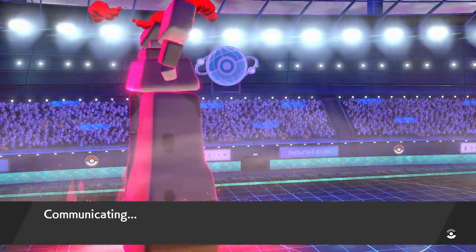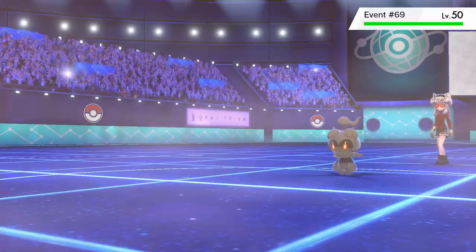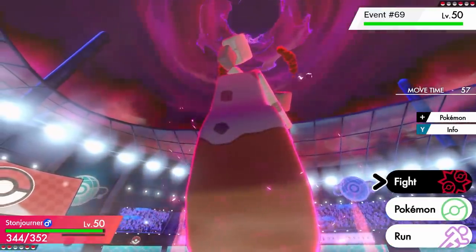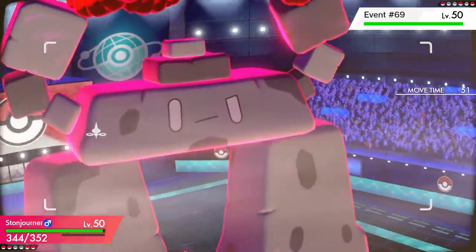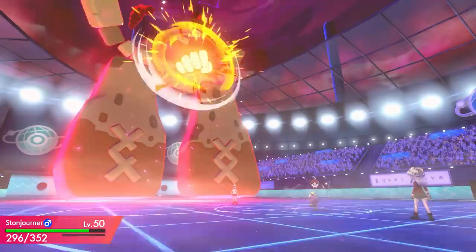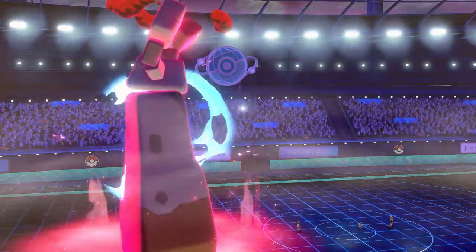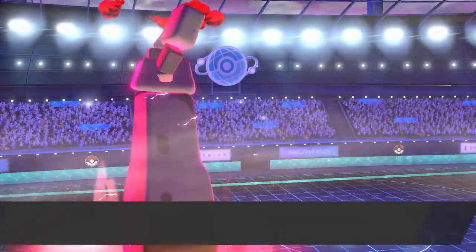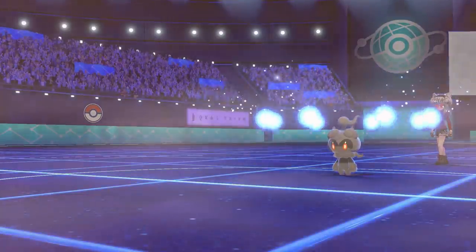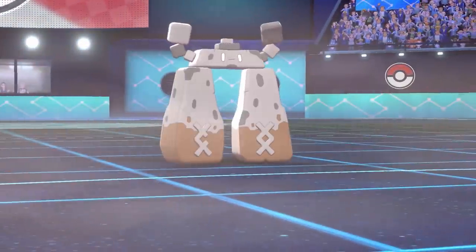I was waiting, maybe expecting some salt, and then 'Event 69' came out — a Marshadow. It's becoming increasingly apparent this person knows I'm streaming, they're watching the stream, and they're really trying to troll me because I say '69' as a joke all the time. Close Combat came from the Marshadow — Stone Journer took it like a beast. It had a Weakness Policy — not Choice Scarf, my bad — which activated, and I was like, okay, I've definitely got this.